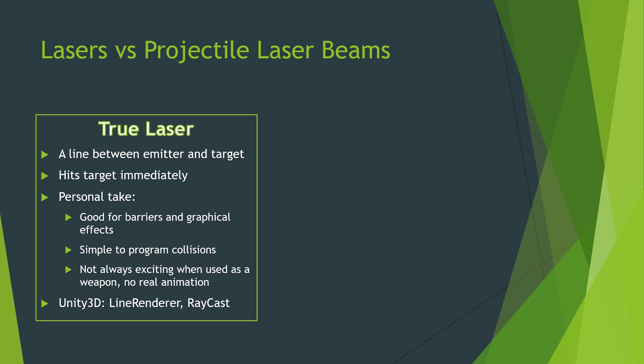The first thing we're going to talk about is a true laser. A true laser is really just a line between an emitter and its target, and in reality it is going to hit the target immediately, and that makes it just one solid line. A laser is not moving — it's just there, because for the scope of a scene, it's usually just point A, point B, connected by a line, and you really aren't going to notice any kind of travel.